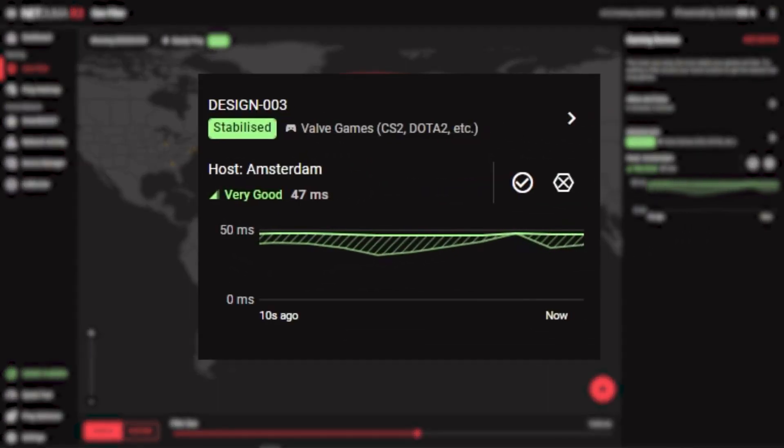You can see SteadyPing working in the side menu of GeoFilter. The bottom line on the graph is what your ping would be without SteadyPing — as you can see, it's rarely ever stable. The top line of the graph is your new and improved, stabilized ping.